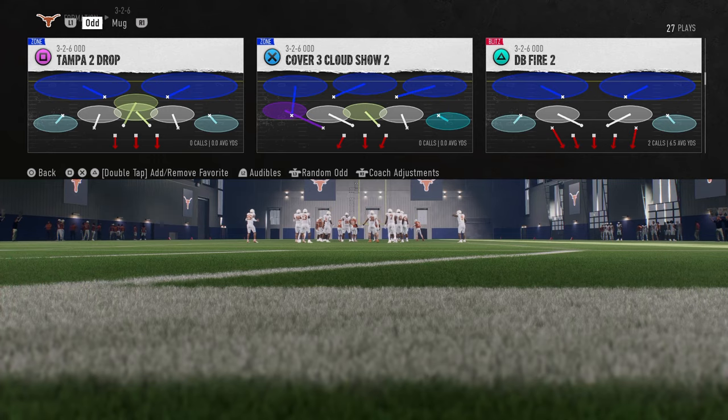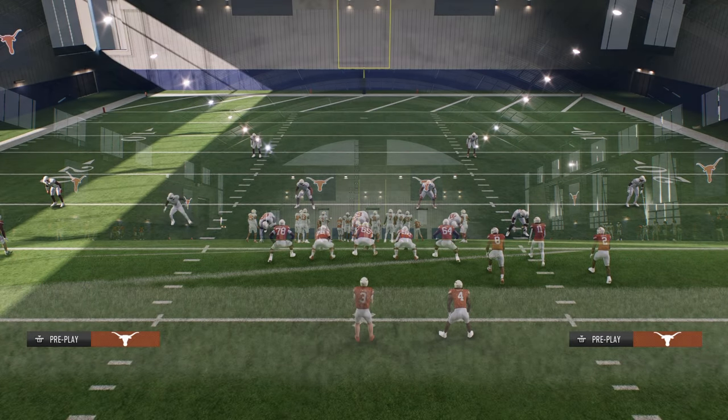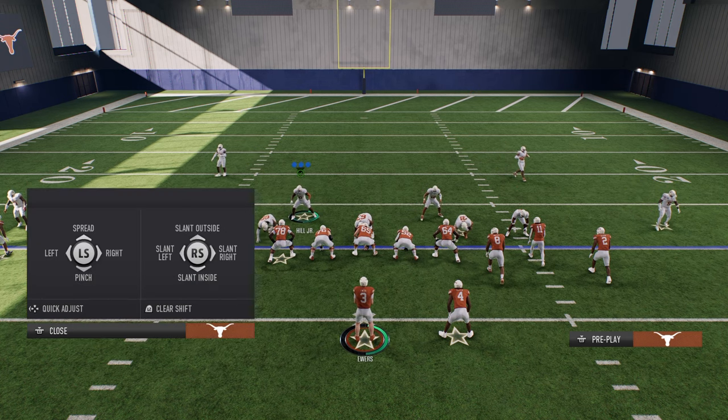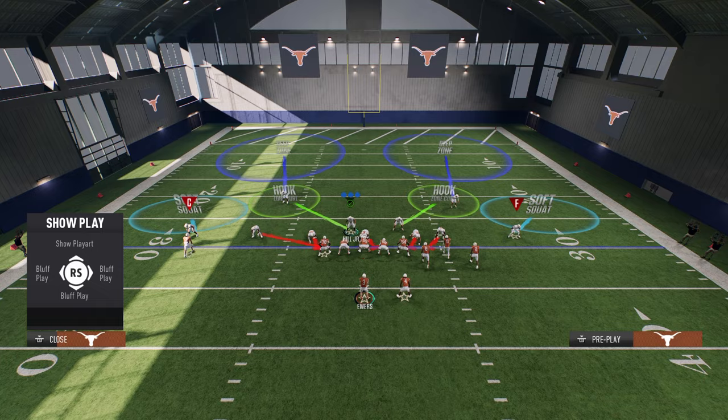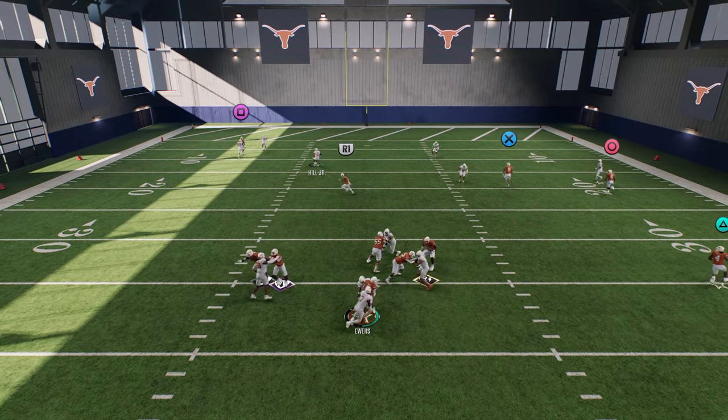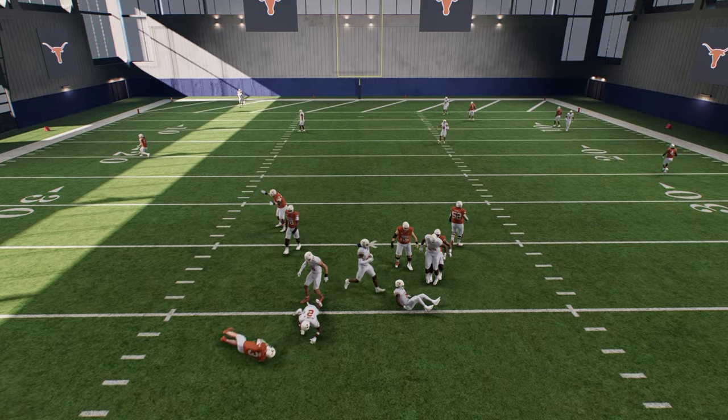This is in the 3-2-6 defense playbook, which is going to be coming out in DB Fire 2. This defense literally just became the best defense in the game. All you have to do is show blitz, spread your defensive line and slant them inside, and this is pretty much your setup — and you're going to get incredible pressure off of one and potentially both edges with this N5.